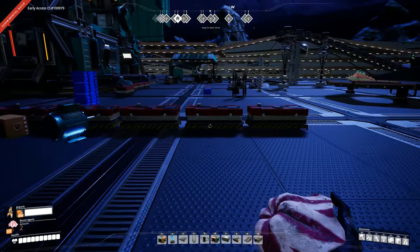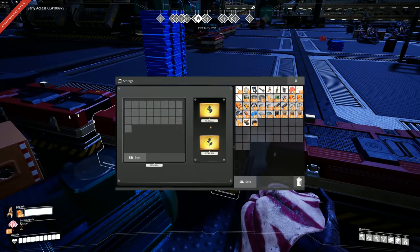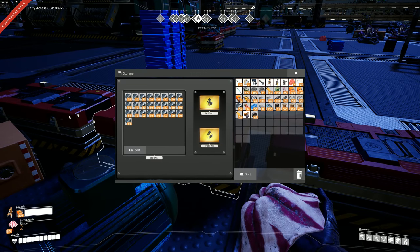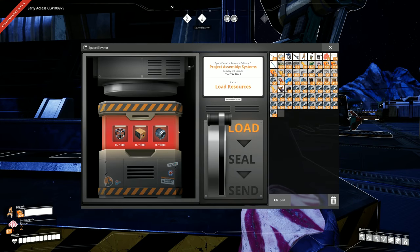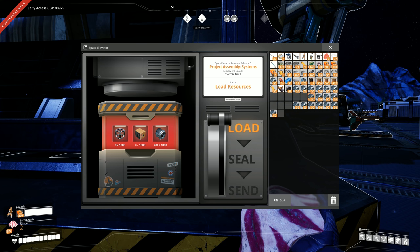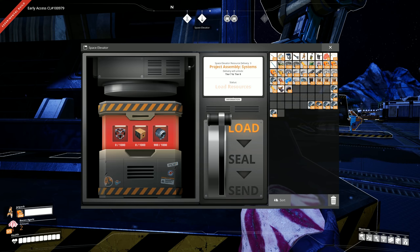I kind of missed it — I should have been checking more closely. In order to unlock these two new tiers, we need a thousand motors, a thousand computers, and a thousand heavy modular frames. I had all the motors stored up and the heavy modular frames stored up, but I didn't have all the computers because I thought I was going to need supercomputers, so I kind of diverted computers going to supercomputer production.